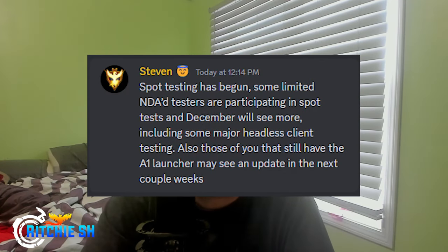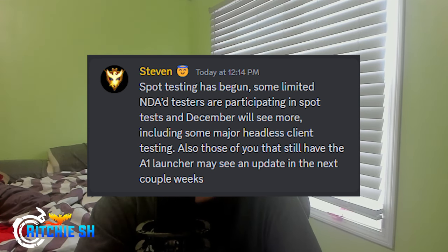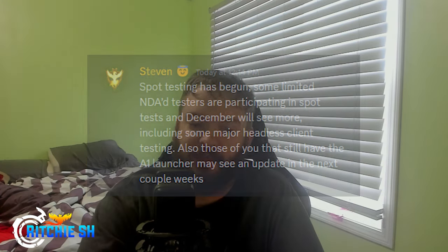I know I said this live stream this month is going to be the biggest one they've shown this year, but holy shit. To start it off, Steven has confirmed Ashes of Creation's Alpha 2 spot testing has already begun. He stated on Discord that spot testing has begun and some limited NDA testers are participating in spot tests, and December will see more, including some major headless client testing. Also, those of you that still have the Alpha 1 launcher may see an update in the next couple of weeks. This is not what I was expecting to read today.